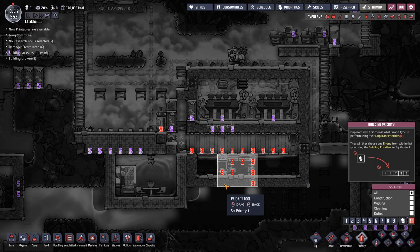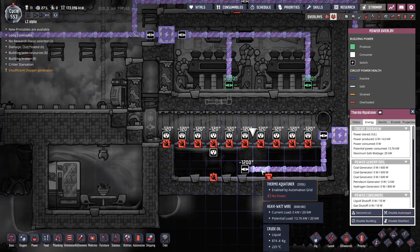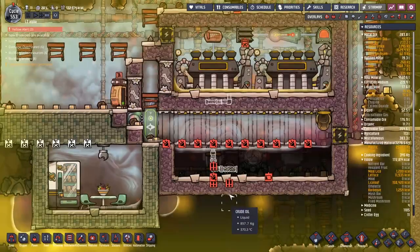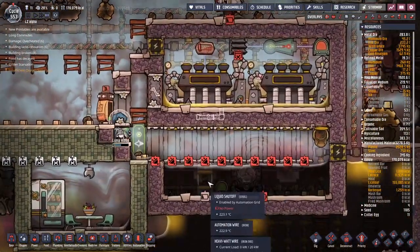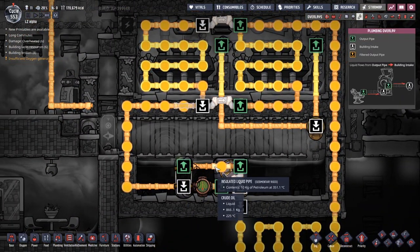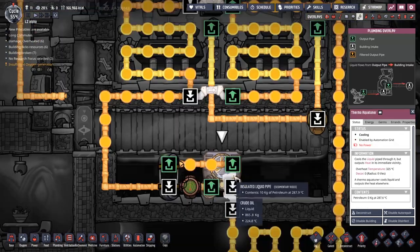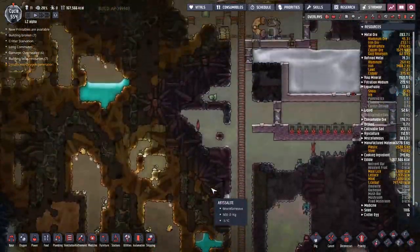All we're doing right now is undoing all the wonderful work we performed trying to get the temperature down in here — it's actually very painful. This should now be it. We don't have any power running into that — that's something that we can fix relatively simply. There's no power, no power — why has the grid got no power? It's sort of working. We're just going to pass this back and around until it gets down to a reasonable temperature. Let's disable this building for now and let the thermal aqua tuner have all its power.